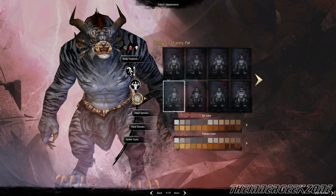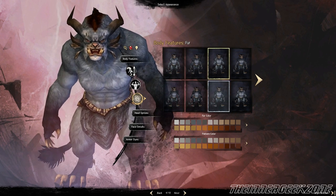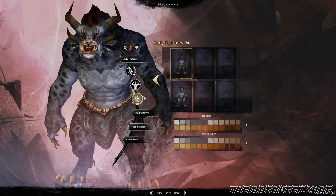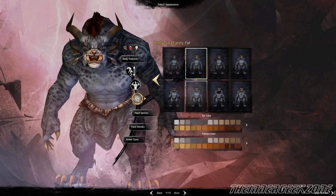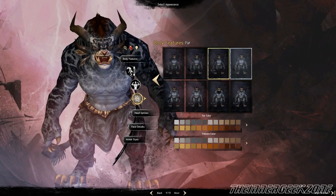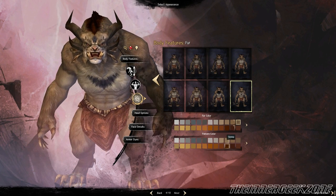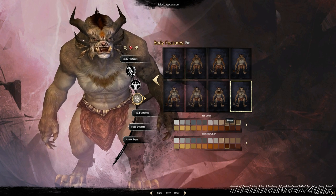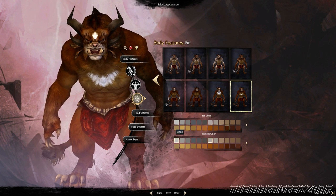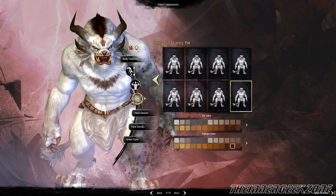Probably one of the biggest features for the Charr are the body markings. There are quite a few to choose from, everything from tiger stripes to leopard spots, and a few that aren't as intense — a little more plain, with just a little bit of different coloration in the face and hands. There's enough here to really create a distinct-looking Charr, especially when you get into different colorations of the fur. You can make your body a darker color and your stripes a lighter color, or vice versa, with several different colorations to choose from.